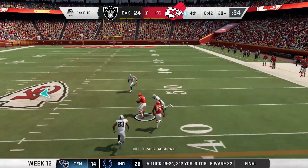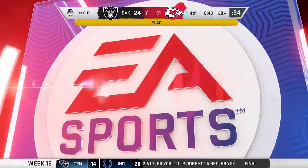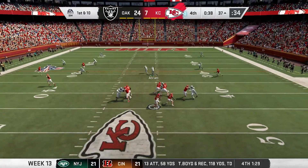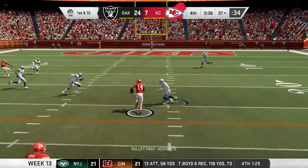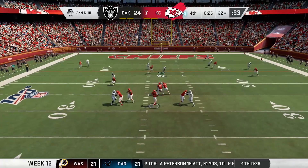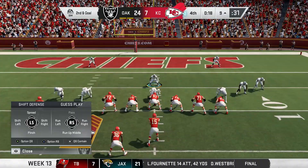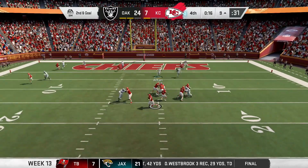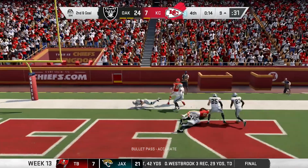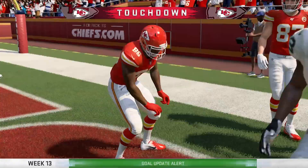But the Chiefs get the ball right back — Mahomes hits Watkins over the middle and he gets pulled down by his face mask, tacking on 15. Then Mahomes and Watkins link up again for 15 more and a first. Two plays later, Mahomes goes back to the air hitting Ellington on the outside — a tough grab. Later in the drive, Mahomes moves around in the pocket and throws a strike to Ellington in the back of the end zone. Touchdown, Chiefs! Raiders' lead is down to 10.